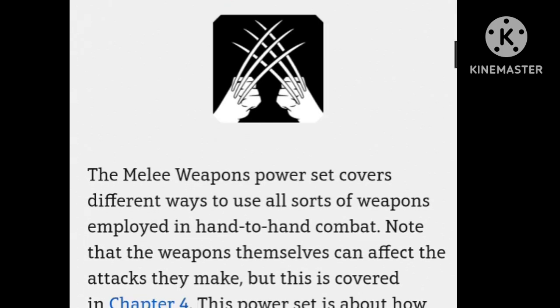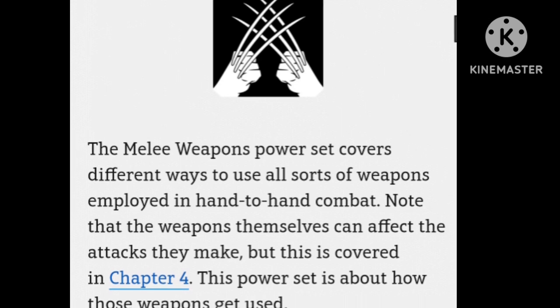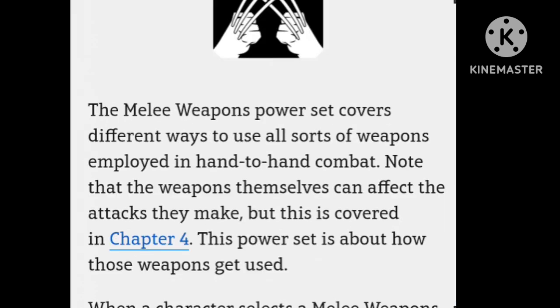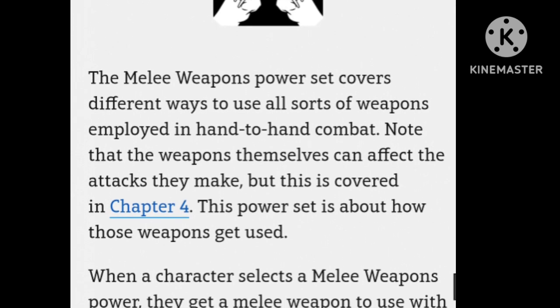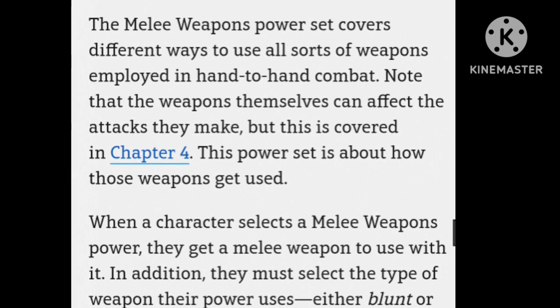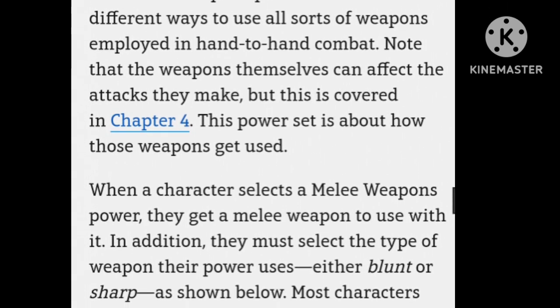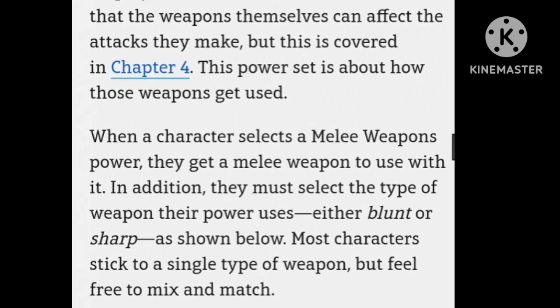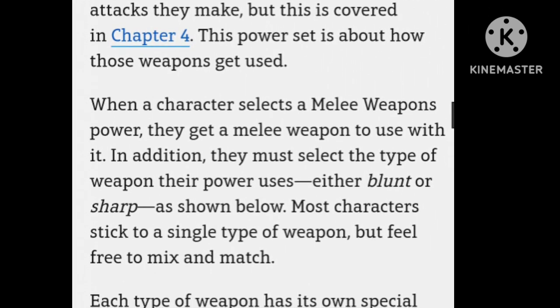If you're not familiar, melee weapons are those used in hand-to-hand combat — not thrown, not fired, nothing like that. Usually close range. Characters like Wolverine, Gambit with his bo staff, even Blade with his sword all have iconic melee weapons. Use of these weapons falls under the melee weapon's powers. Iconic weapon is not part of this power set — it's actually in the basic powers set — but it fits well into this power set.